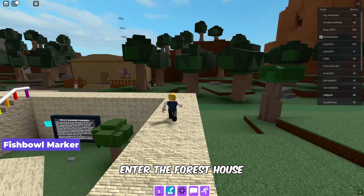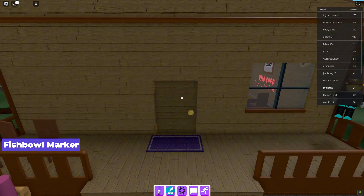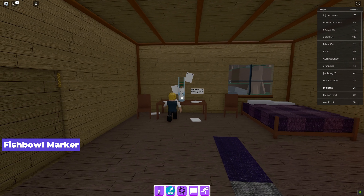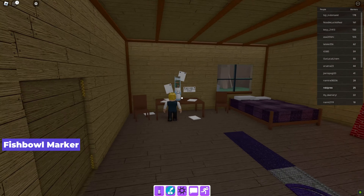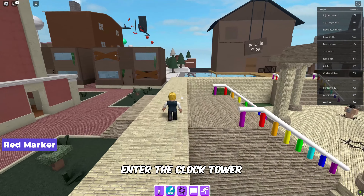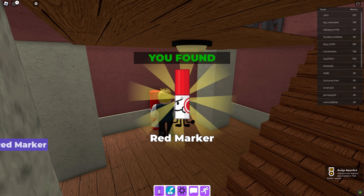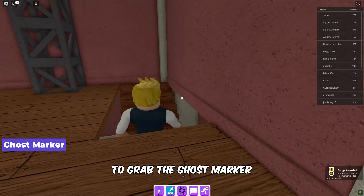For the fishbowl marker, head into the forest house and grab it from the table. Enter the clock tower to get the red marker. Next, head to the top of the tower to grab the ghost marker.